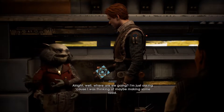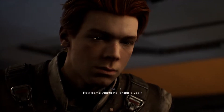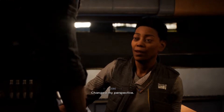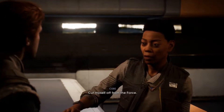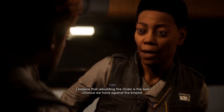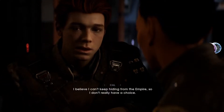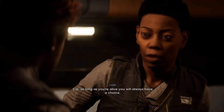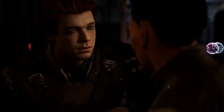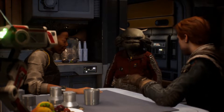With that list of force sensitives we could rebuild the Jedi Order and defeat the Empire. Or the inquisitors could get it and they'd all get killed. To follow Cordova's path he mentioned the planet Dathomir and the Zeffo homeworld. Before we do anything - how come you're no longer a Jedi? I had an experience that changed my perspective, so I cut myself off from the Force. Dathomir or Zeffo - it's your choice. Wow, he's in control.